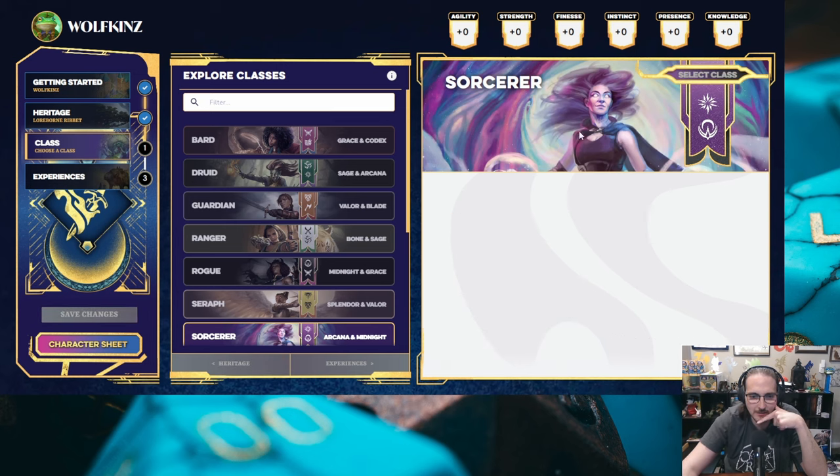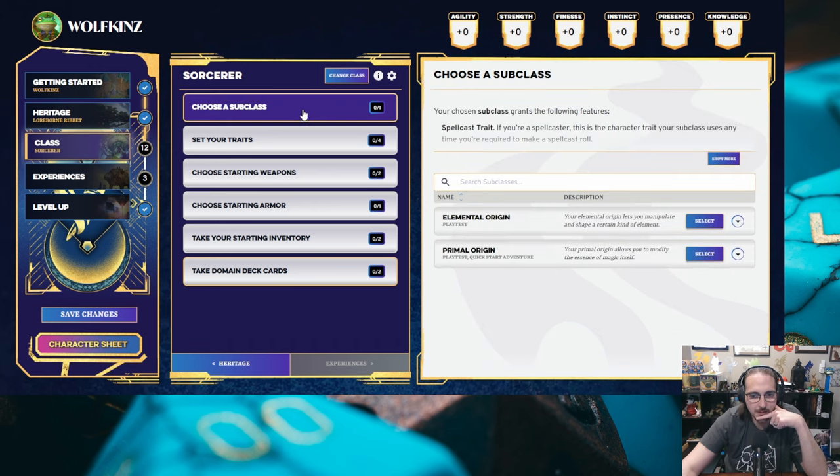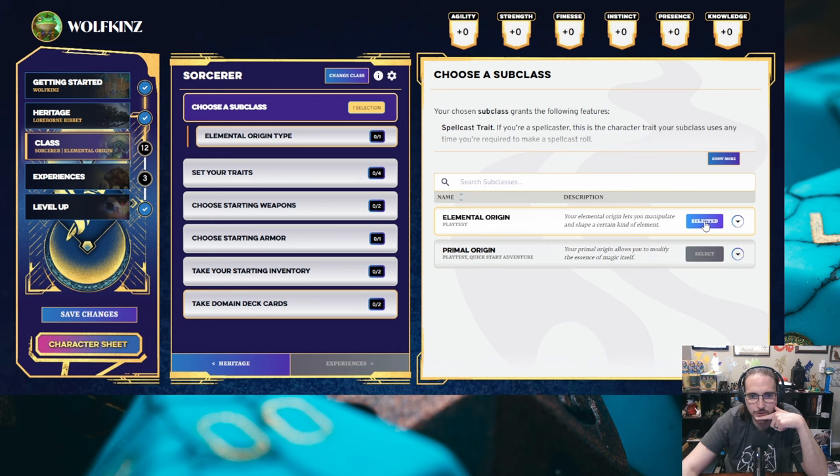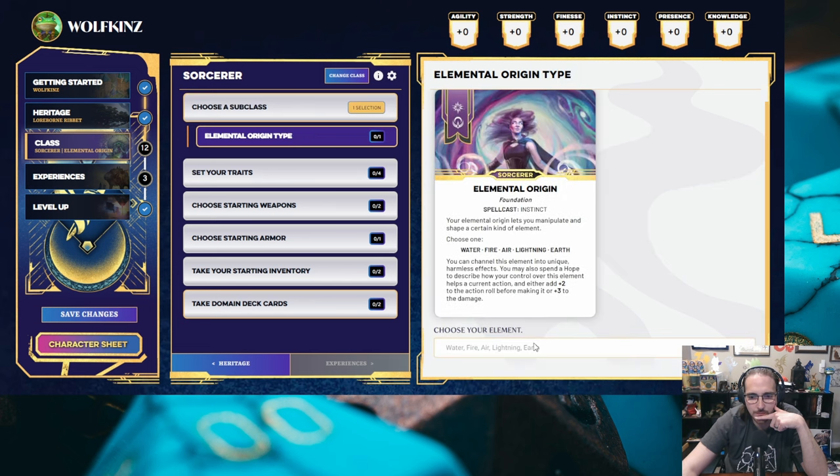There we go, select class. Now it opens us up to all the other choices — let's choose a subclass. I'm going to go with the elemental origin. Elemental origin type — oh, it's a free field. That's kind of surprising. You've got five choices, that should just be a dropdown. Not a big deal.